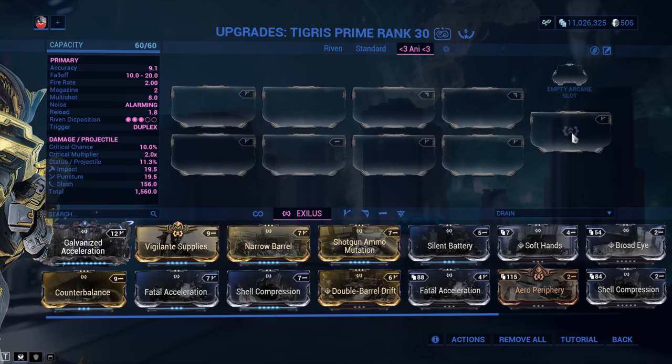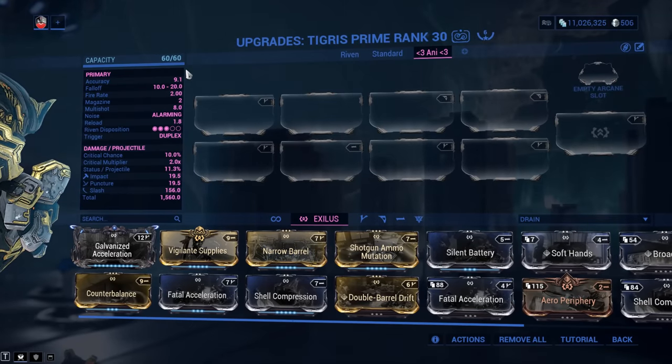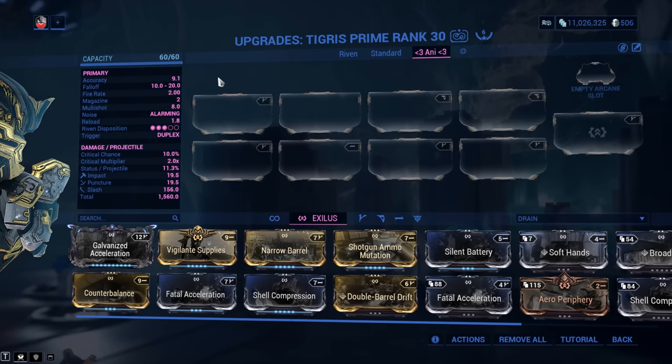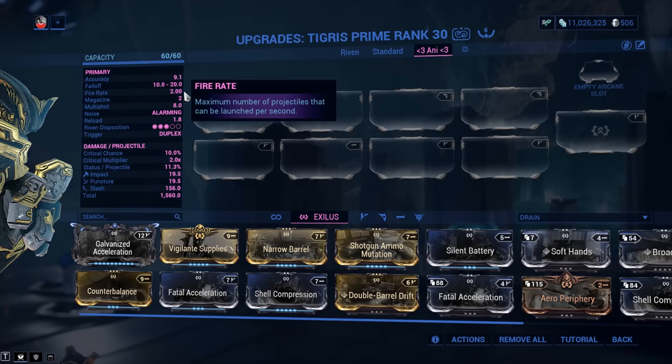If you don't like the accuracy and you want to make it a bit more precise, consider Narrow Barrel. Accuracy on this one is going to be 9.1, which for a shotgun is fine. Fall-off is between 10 and 20 meters, but we will mod for that to make it a bit better because we don't want to lose any of that damage.